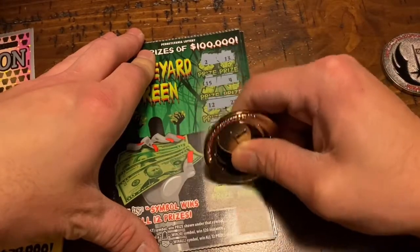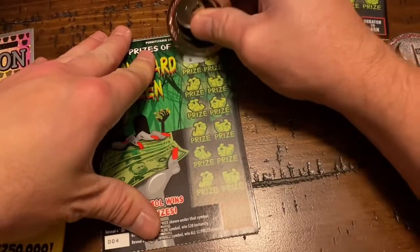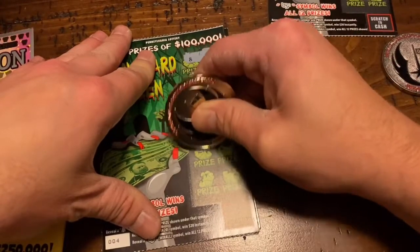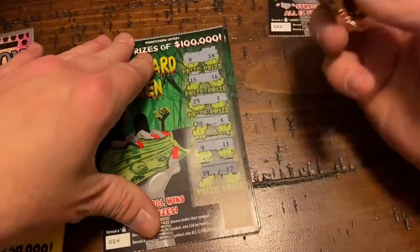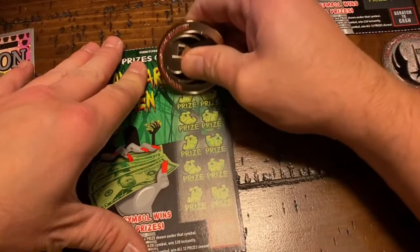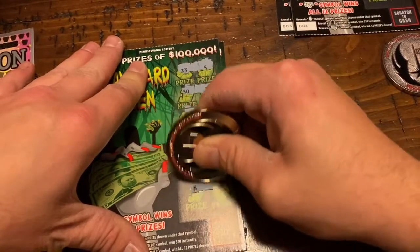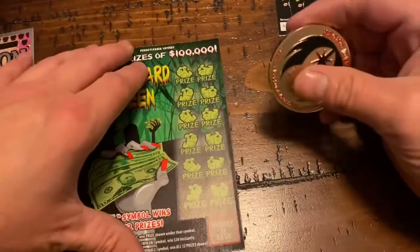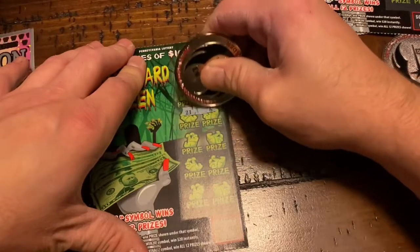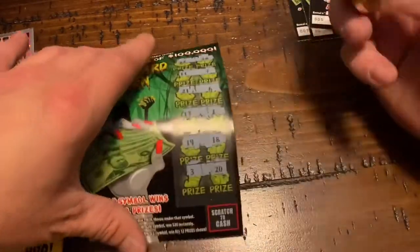Alright, first one is a loser — toss that up there. I do apologize about the glare, there's nothing I can really do, but if I get a win I will show it to you. This coin scratches really nice. Wow, three down, one to go — all losers.